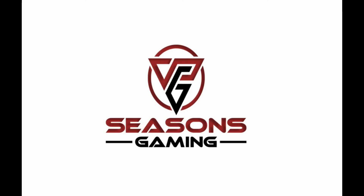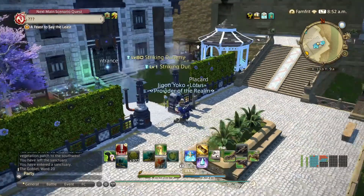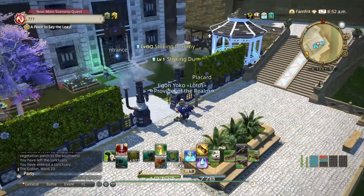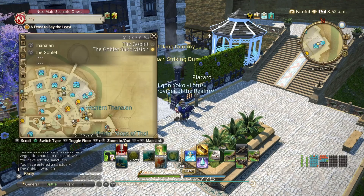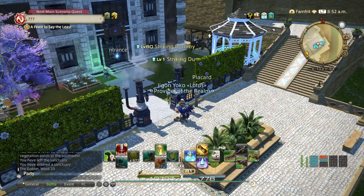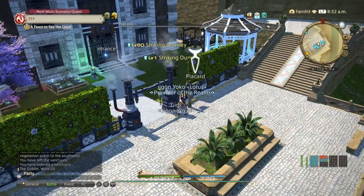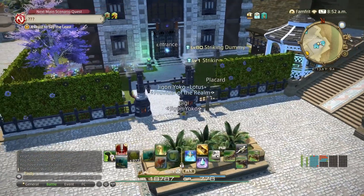Welcome to another installment of helpful tips for FC members — we've got a few things to cover. When you start, you can actually get a house in a ward — yes, there are neighborhoods. Housing is tough, but when you're an FC member you have a few bonuses to take advantage of.